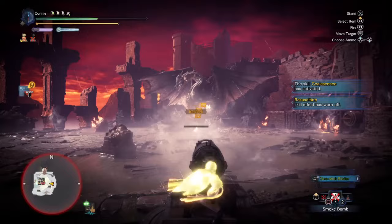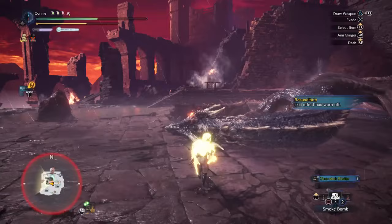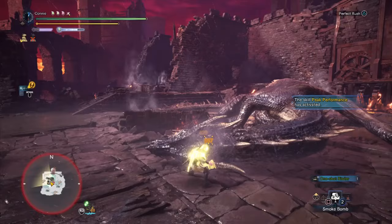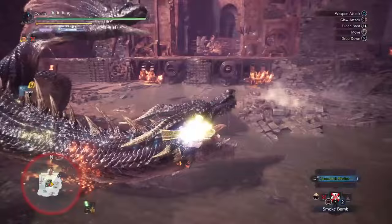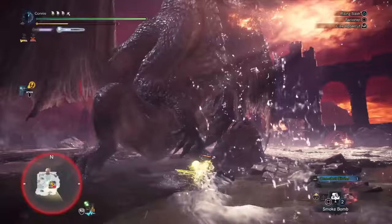Once we get the knockdown, I'm not 100% sure what punishes I want to do here. If you're concerned with getting the horn break even quicker, instead of doing the half rushes on cones, you can do the shield bash. You'll get less damage, but you'll get more part damage because it doesn't have the negative part modifier. Keep that in mind, and do use the sheathe to tenderize whenever you can.